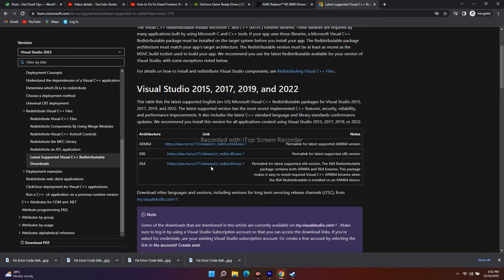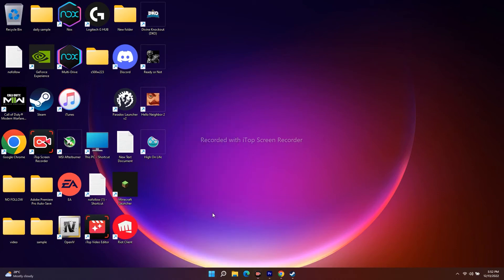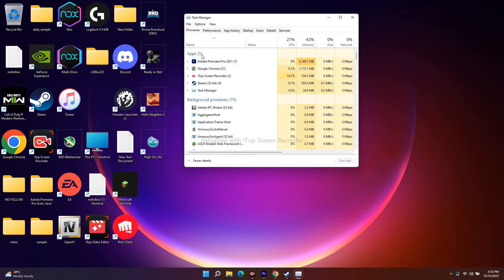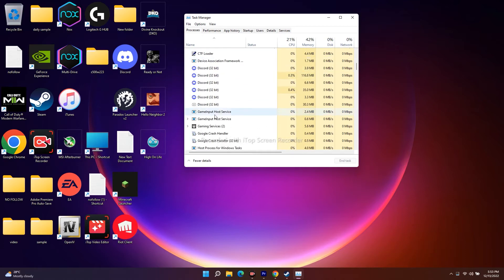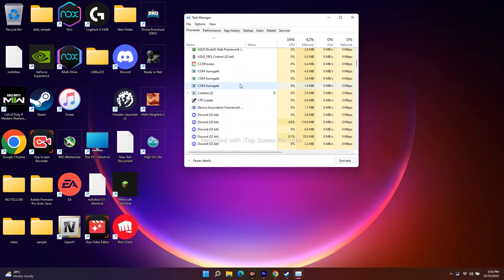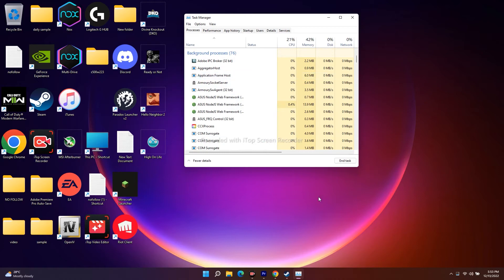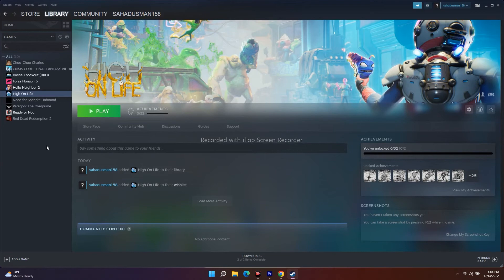Next, disable the Steam overlay and close overclocking or background applications. Open Task Manager and end tasks for apps like Discord, gaming services, and other background apps, as these affect performance — especially if you only have 2 GB or 4 GB of RAM. Then in Steam, right-click the game, go to Properties, and under General make sure 'Enable the Steam Overlay while in-game' is unchecked.